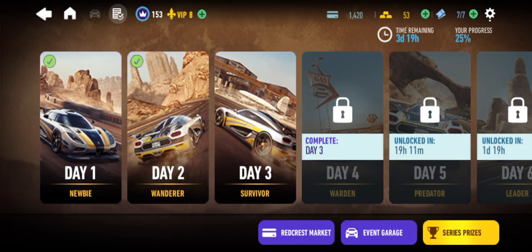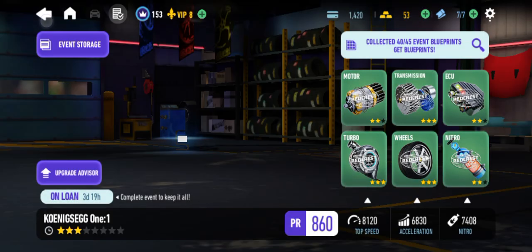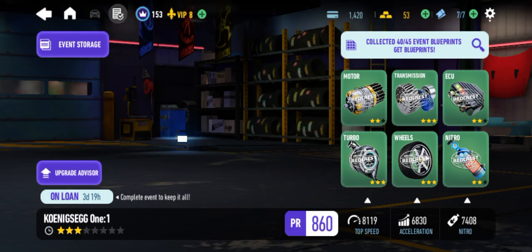An ECU segment. Day 3 Survivor — we need a performance rating of 863. We're currently sitting at 860, so let's see what we can do.